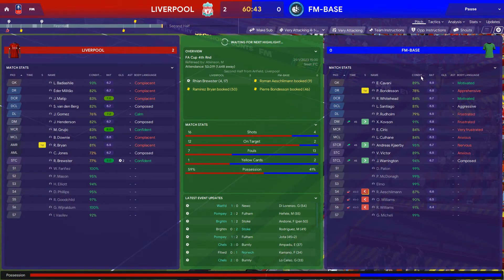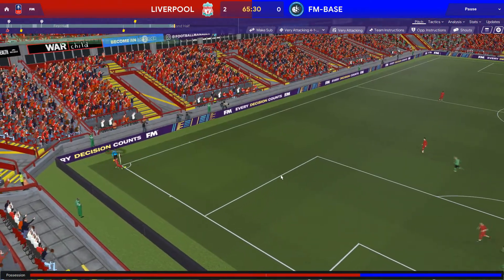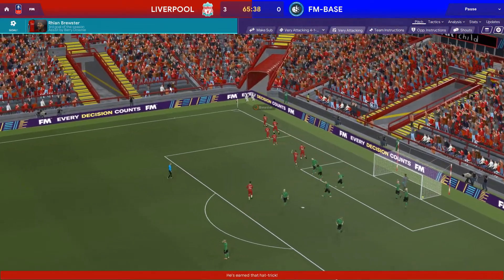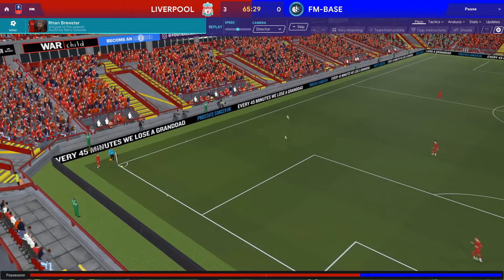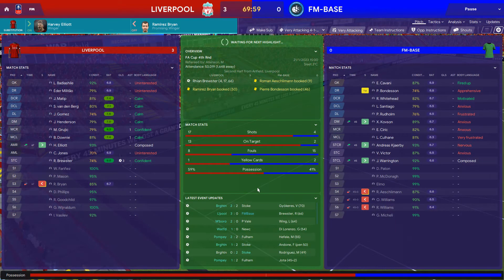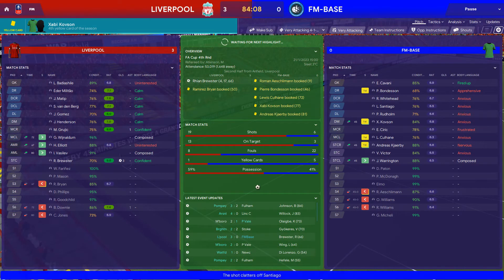Downey swings the corner in and Brewster gets his hat trick - a header from the corner, one of the smallest men on the pitch, and it's 3-0. The FA Cup run is going to be over once again, this time to Liverpool. Disappointing because we had good chances earlier on - if Victor could have put that one away at 1-0, who knows what would have happened.